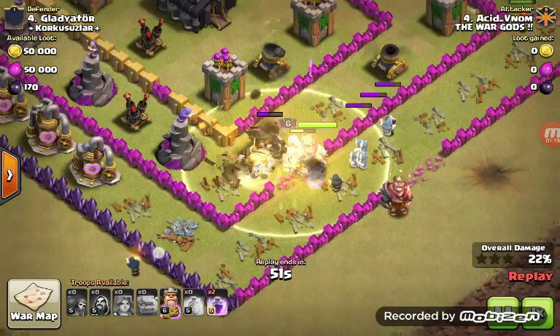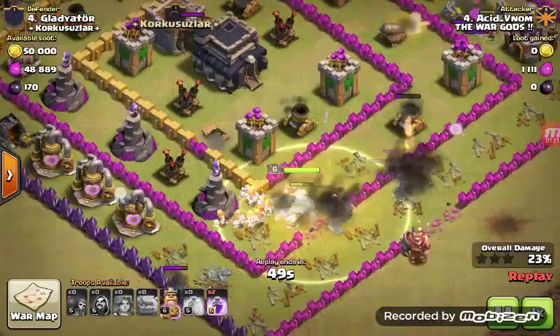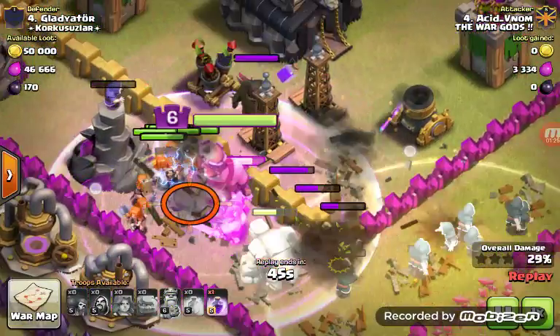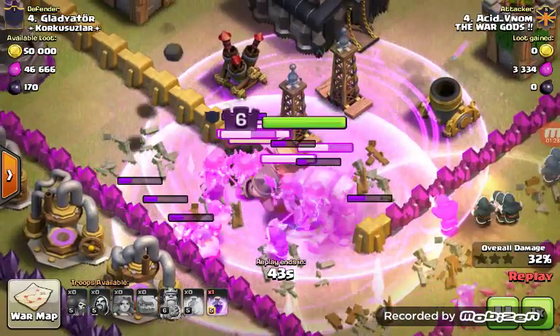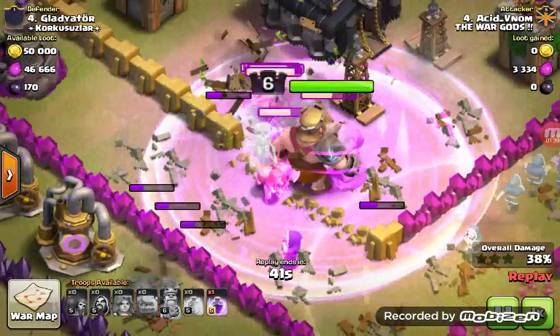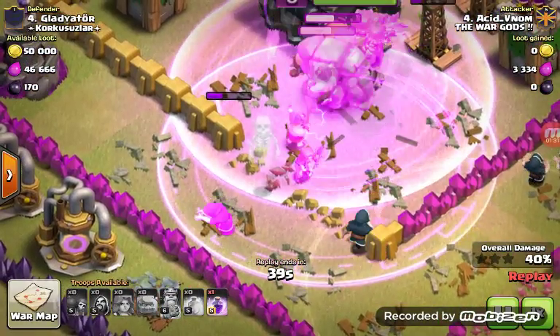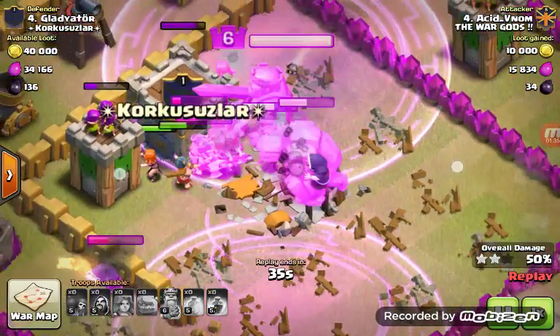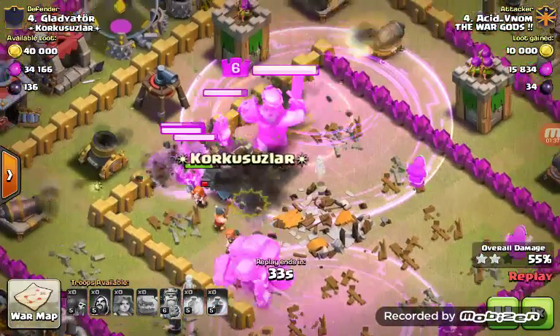I'm going to show you once the troop comes out here. Wait for it — there comes the Pekka, level 3 Pekka. He comes for the defense, drops a Rage. The Pekka goes down in one second. Boom, he just vanishes. You can see a skeleton — his soul going up. It's a 3 star attack.